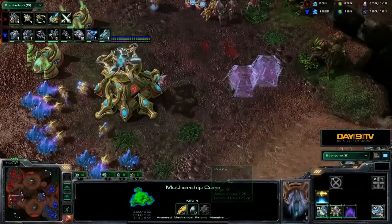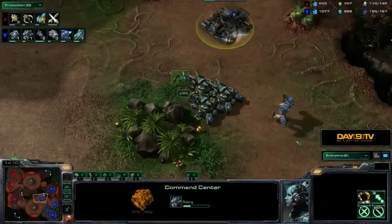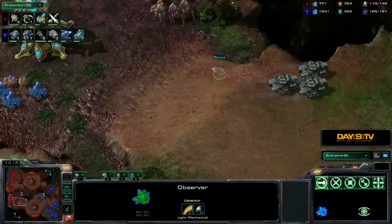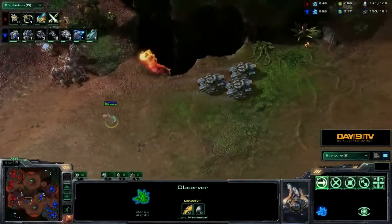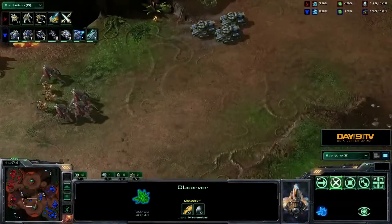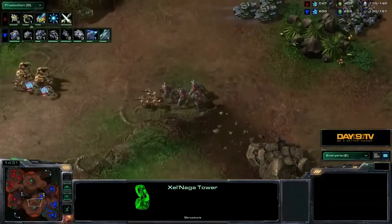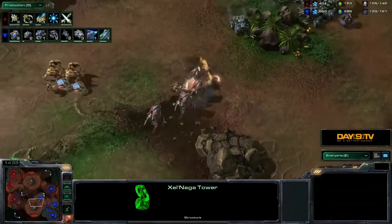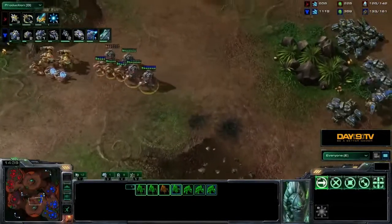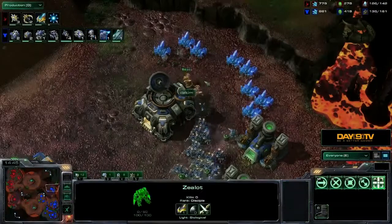Look at that stunning range on the Mothership Core — equivalent to a siege tank — able to narrowly defend. That Purify ability is just so strong when you're trying to break through one of the Protoss bases. He had enough energy to handle that. Now the Terran player is going out for a bit of a risk, trying to secure that center high-yield mineral base. But just like in Wings of Liberty, mech is immobile — largely because tanks have to siege themselves to the ground. The Terran player retreats back, though the Warhounds are serving the excellent purpose of making things a little more mobile.